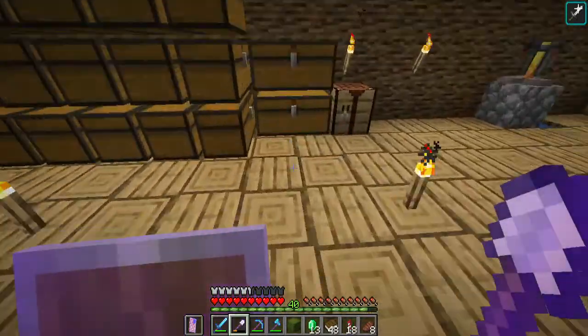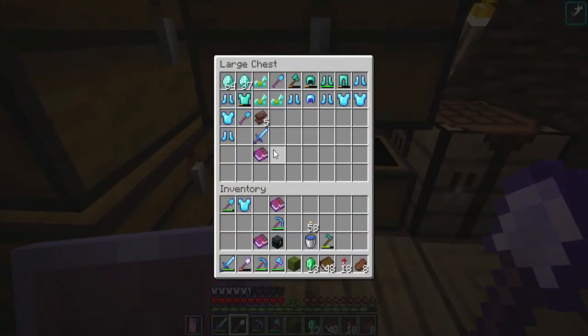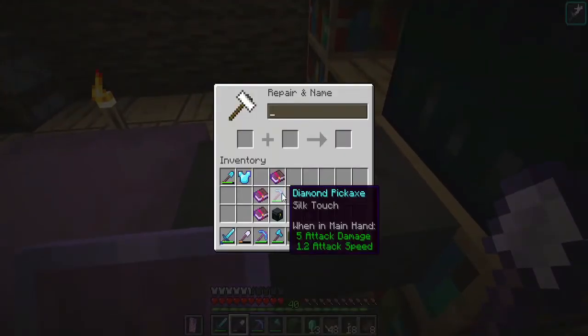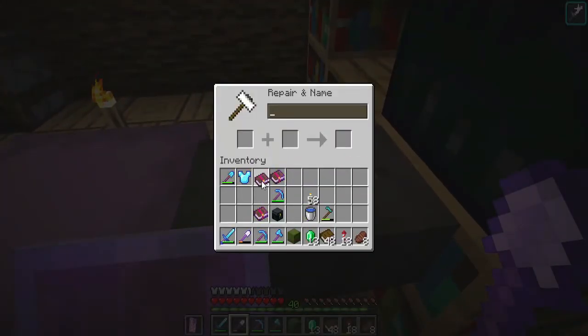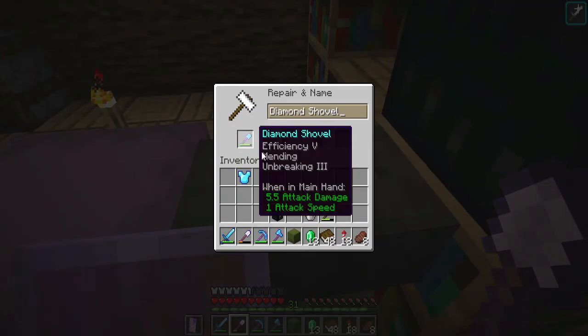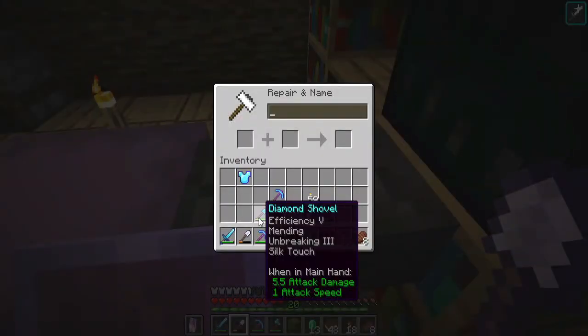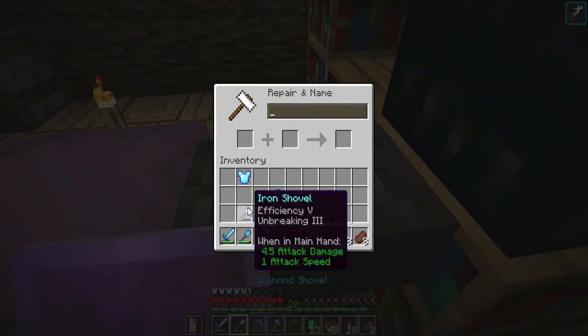We gotta grab our other things. We need unbreaking 3 and mending. We'll put silk touch on last because we don't really need that as much. We definitely need mending and unbreaking 3. We still have 31 levels, so easily. And there's our god tier shovel! Efficiency 5, mending, unbreaking 3, and silk touch.